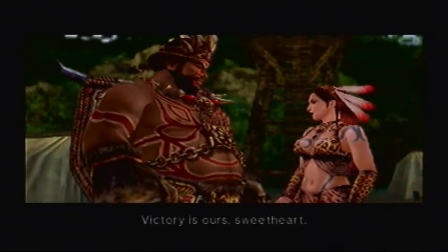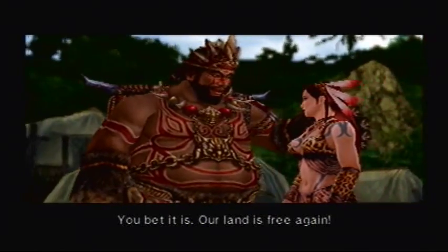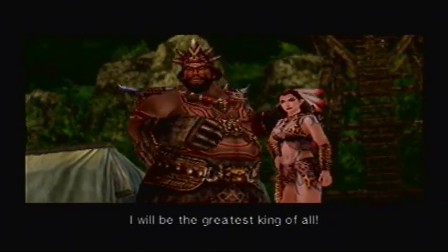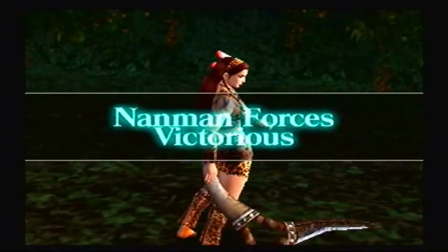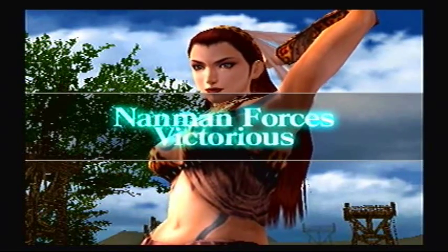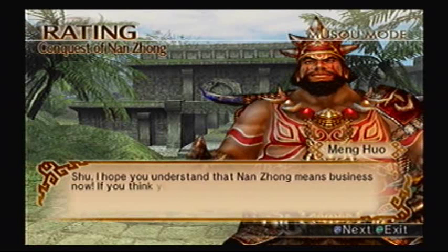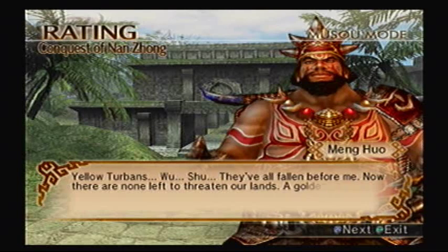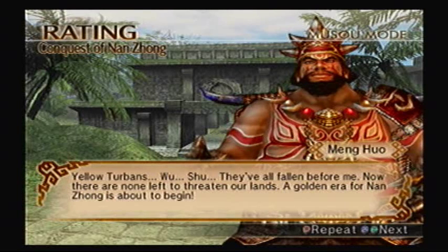Victory is ours, sweetheart! You bet it is — our land is free again! And with all of you by my side, I will be the greatest king of all! And there we go — that's our final campaign we're going to do; the rest of the stages will be done in free mode. I hope you understand that Nanman means business now. If you think you can conquer us, you're sorely mistaken! Yellow Turbans, Wu, Chu — they've all fallen before me. Now there are none left to threaten our lands. A golden era for Nanman is about to begin!